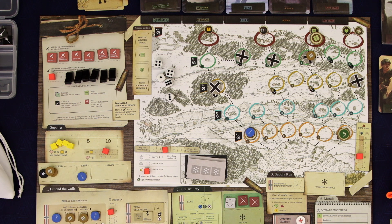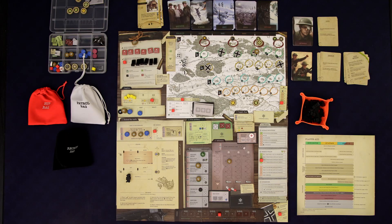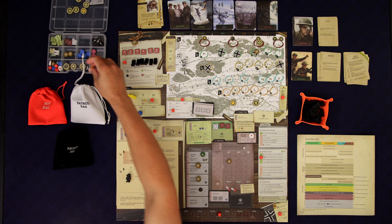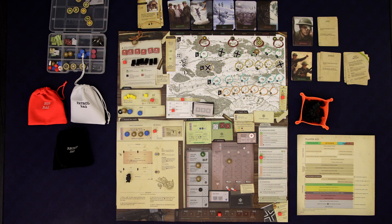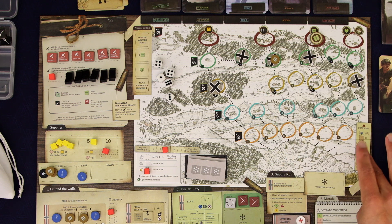All we need to roll is a three or higher and our gun won't jam. There we go — three or higher, we're good. Now we go to the supply run — we have two coming in. Wow, so we're getting two morale plus one, that's three morale. Suspicion going up by two. We're getting two, four, five extra supplies — that gets us to nine supplies. That's really great.